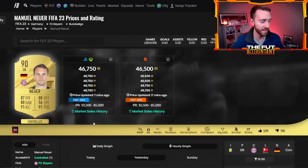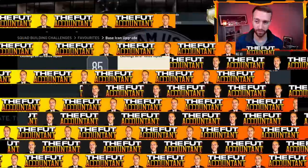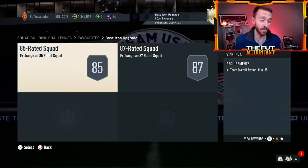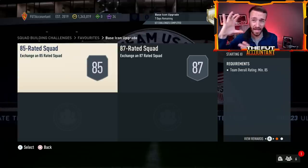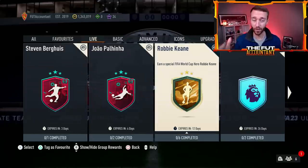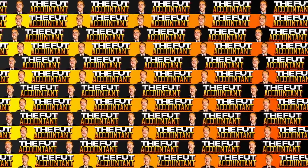Higher-rated fodder like Neuer went up the most because there's more than just one SBC demanding these cards right now. You've got the Robbie Keane SBC and the base icon upgrade, which requires an 88 overall or higher player minimum. The cheapest way to do an 85-rated squad is to drop an 88 or 89 and fill the rest with 83s and 84s, which is why higher-tier fodder is rising so much from both SBCs.